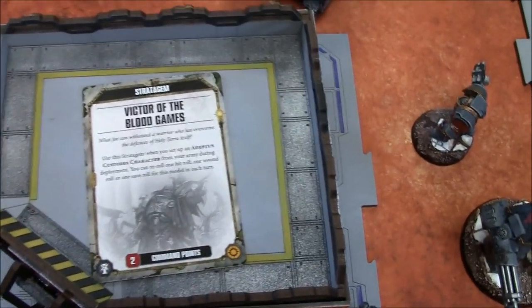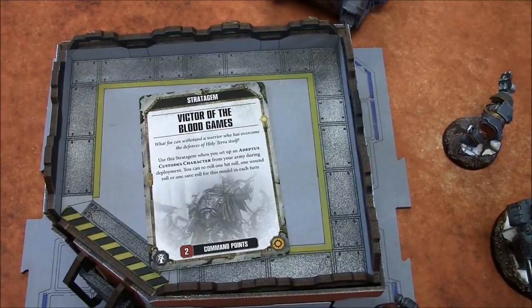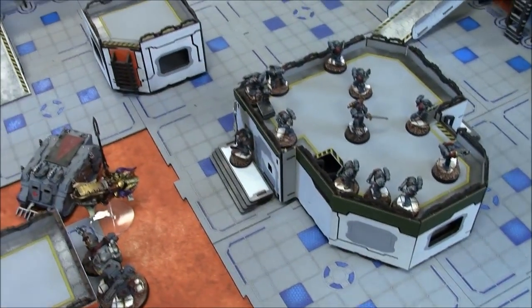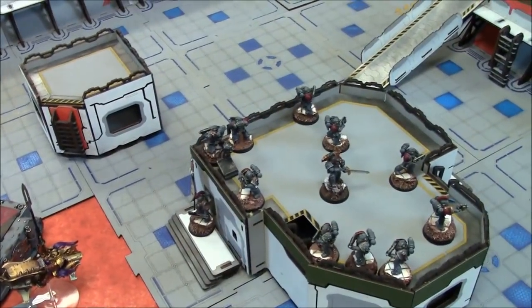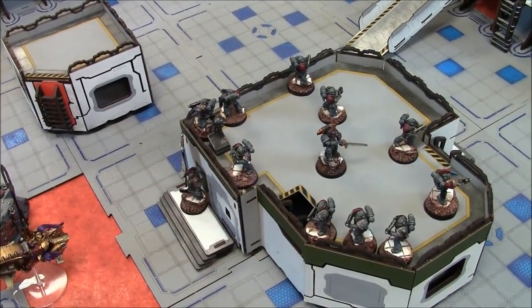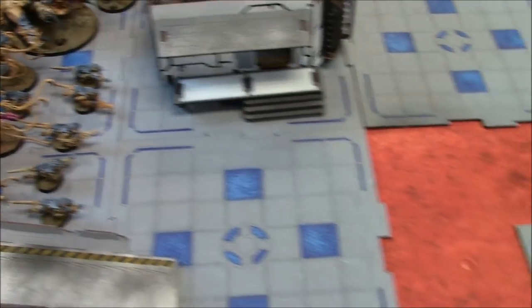I'm using the stratagem Victor of the Blood Games, spending down to five command points. This lets me reroll one hit roll and one wound roll or save roll for my warlord each turn. Quick movement recap: I shuffled all my squads of five marines into the rhinos to keep them safe a bit longer, slightly moving up but staying close to my objective.